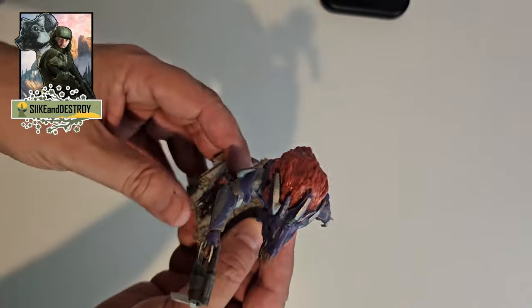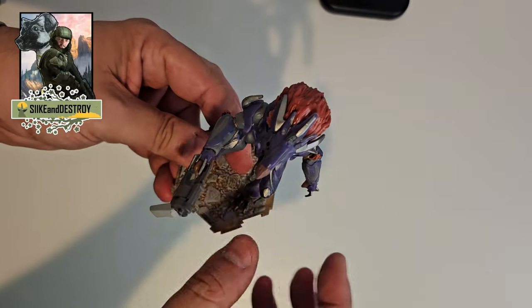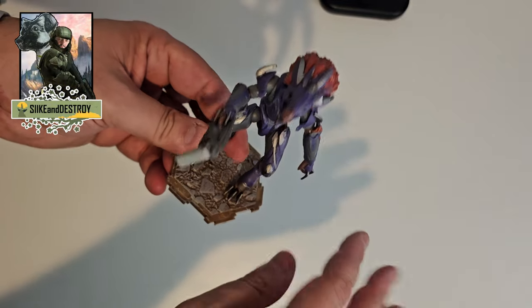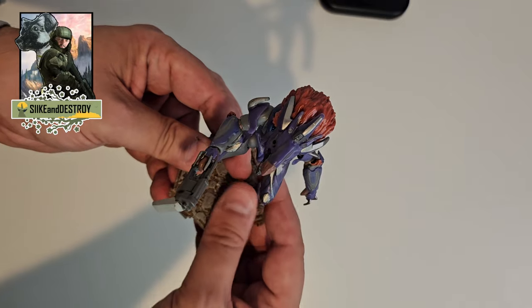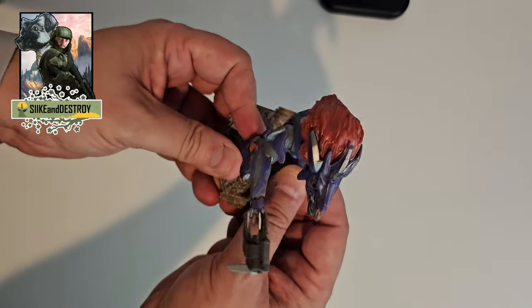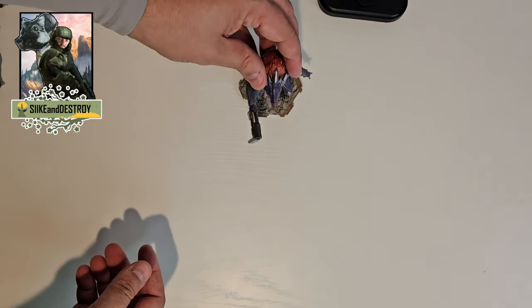These guys are cool in the game — they're freaky. And besides them, I would really like to see the Skimmers made into a figure with a little stand that holds them up, because they're cool too. They've got like four legs and they're really neat looking. And I'd also love to see a deluxe Hunter made at some point, because we don't have one in this wave. I'd love to see one of them and a Skimmer. But getting this Skirmisher — really cool. Happy with him.